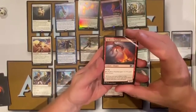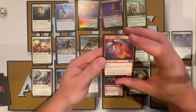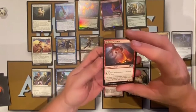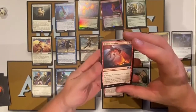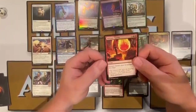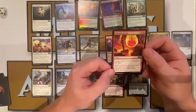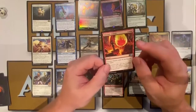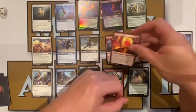In red we have Hellkite Punisher — five colorless, two red — a six-six dragon with flying. It has a fire-breathing ability: pay one red, it gets plus one, plus zero until end of turn. So a seven-mana six-six that can be pumped — pretty good. We also have Volcanic Geyser, an X cost and two red instant that deals X damage to any target. After you pay your two red, whatever your X is with other mana, that's how much damage it does.